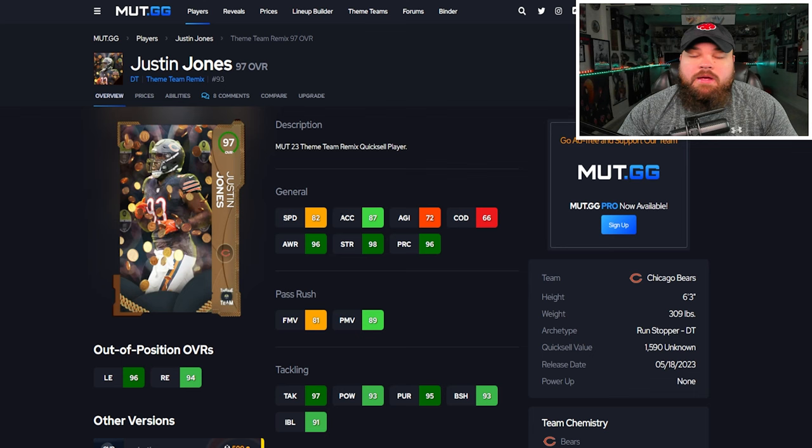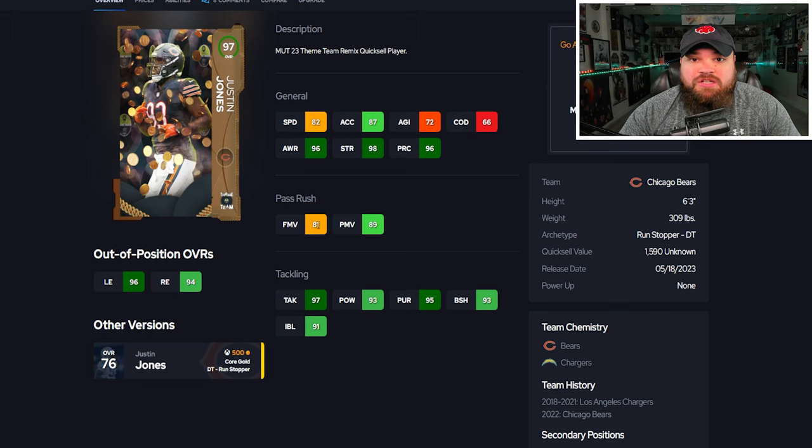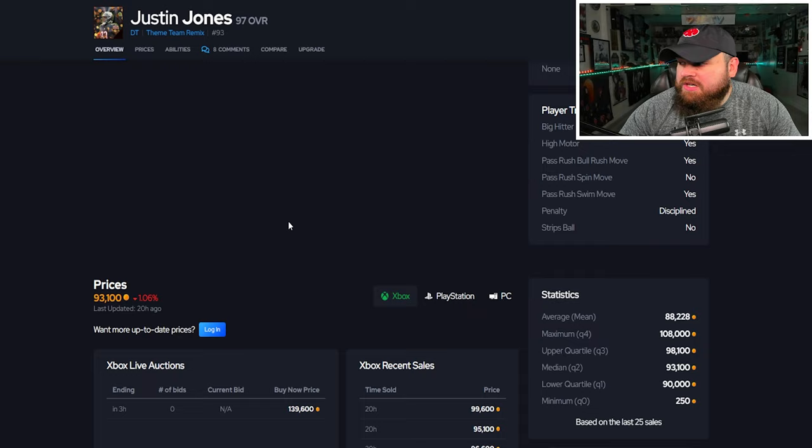The first card we have is Justin Jones, a 97 overall theme team remix card. These cards with theme team remix coins are really mainly designed to be quick sold. Justin Jones is 6'3", 309, 82 speed, 87 acceleration — not bad, but the pass rush at this point is pretty terrible. He doesn't get over 90 for a single pass rush move, but has 90-plus block shed and 90-plus impact blocking, which is pretty solid. For traits, he has bull rush and swim move on yes, though on this card you'd only want bull rush on yes.